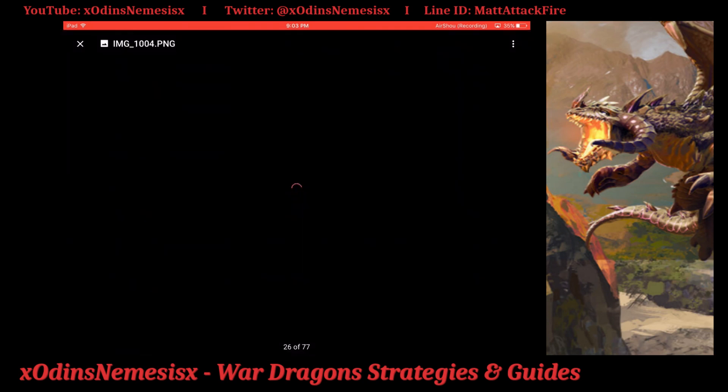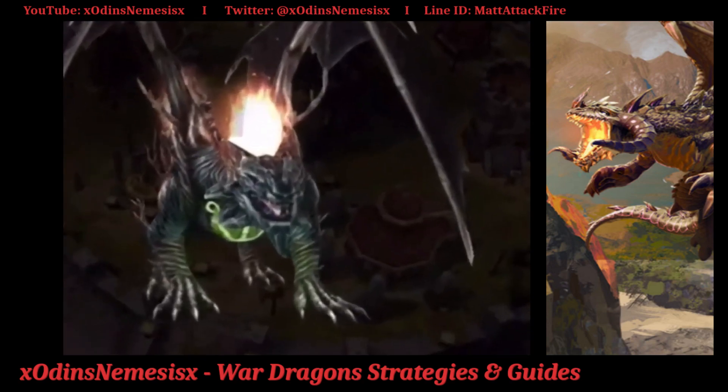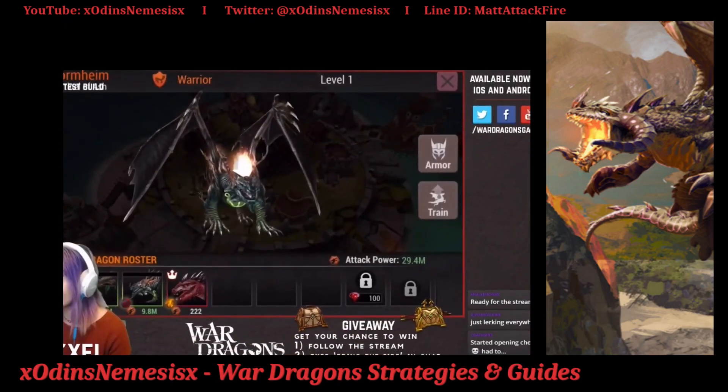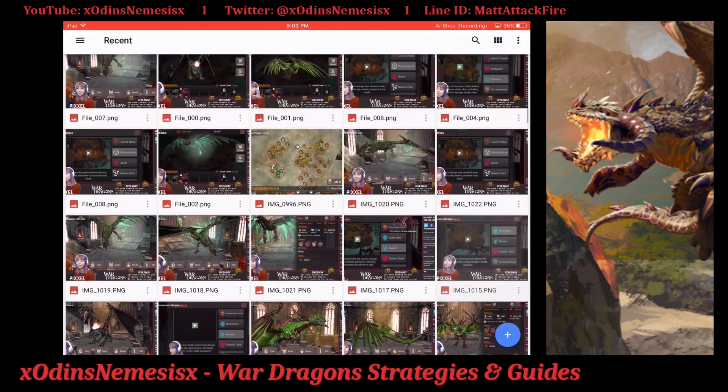The first one I'm going to talk about is the warrior — Stormheim, I believe. This is the warrior at level one. All these dragons have 9.8 million power at level one, which is actually so impressive. Look at this dragon — it actually looks ridiculous. These look so good.